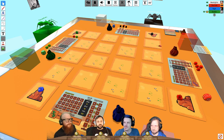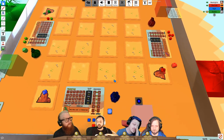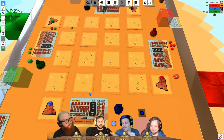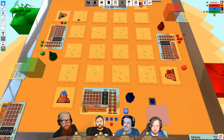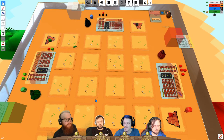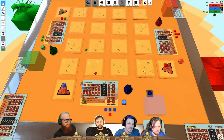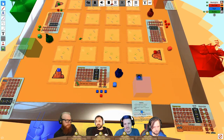Players decide who goes first. The host clarifies a rule: ant hills with an ant on them are main base anthills and cannot be destroyed or attacked, so there are no more player-elimination scenarios. When expanding anthills, you can expand orthogonally from your own anthill, but not from an enemy's.